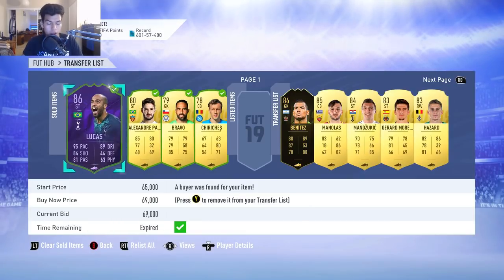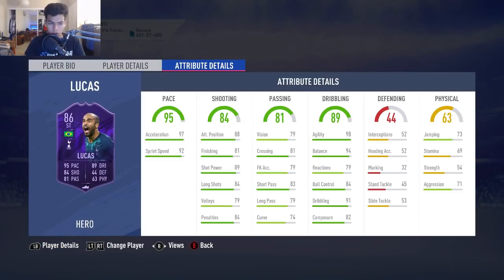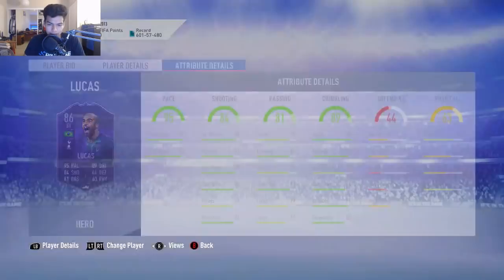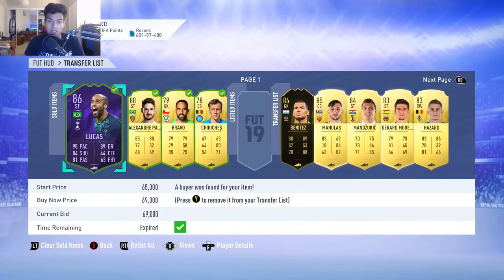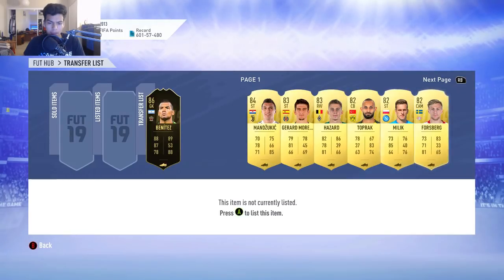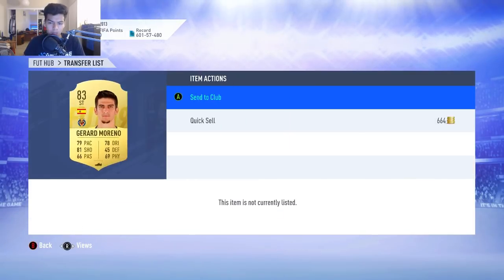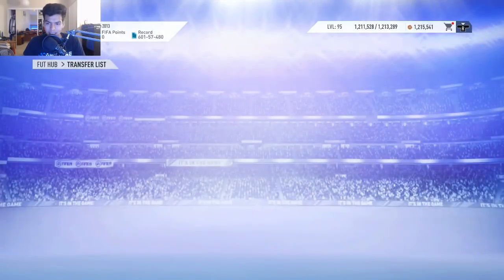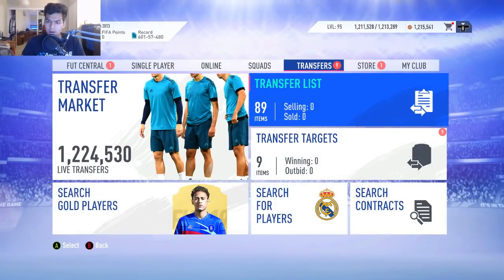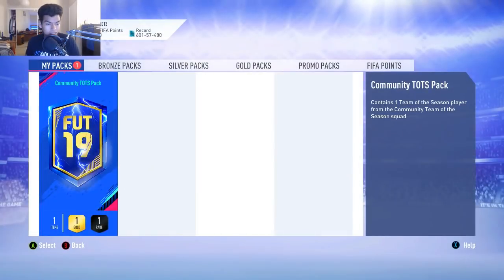I sold these three players and then I sold Hero Lucas 86-rated for 69,000 coins - 4-star skills, a very decent card. We had a card exactly like this at the beginning of the year when he got his Player of the Month. So we have Mandzukic, Jared Moreno, all these guys that I just used - I'm going to go ahead and send them back into the club and probably try to put them into more SBCs or maybe sell them.